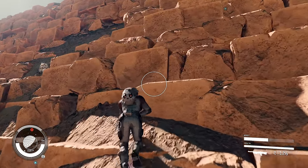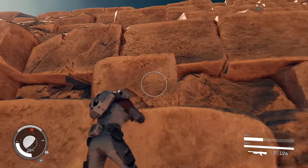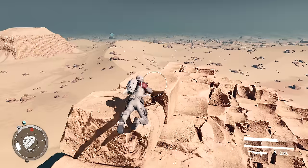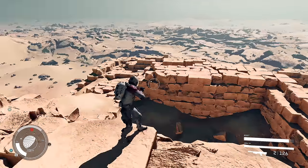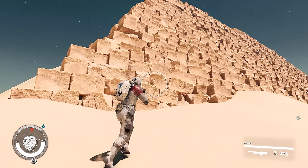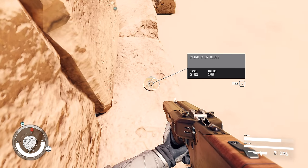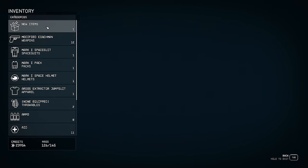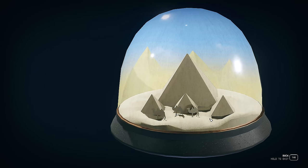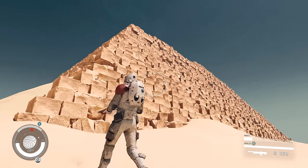I think I can climb it - yep, using the boost pack. I don't know that much about the pyramids but I remember it took like 27 years for them to be built and there are all sorts of secret passageways inside. Right on the top - that one's definitely bigger. I feel like this is the Great Pyramid, the biggest one. That is huge. I think that's the snow globe - yeah it is! I love that you get XP from it. They've got camels in the diorama. There are loads of pyramids - those three are the most iconic ones, one of the seven wonders of the world.